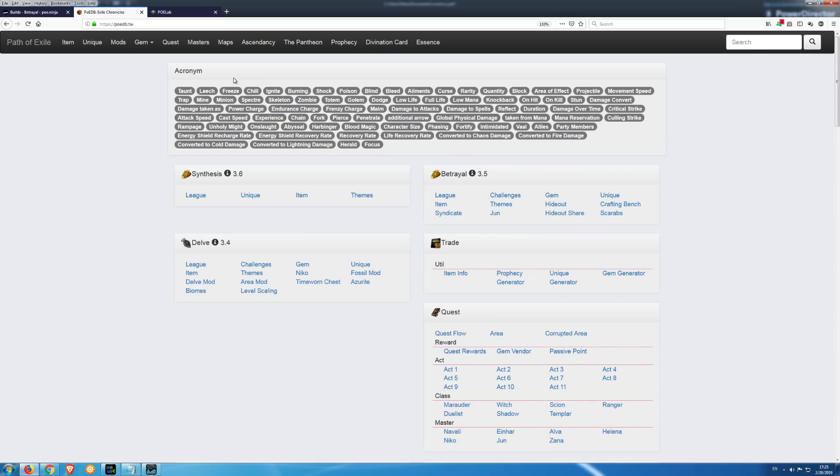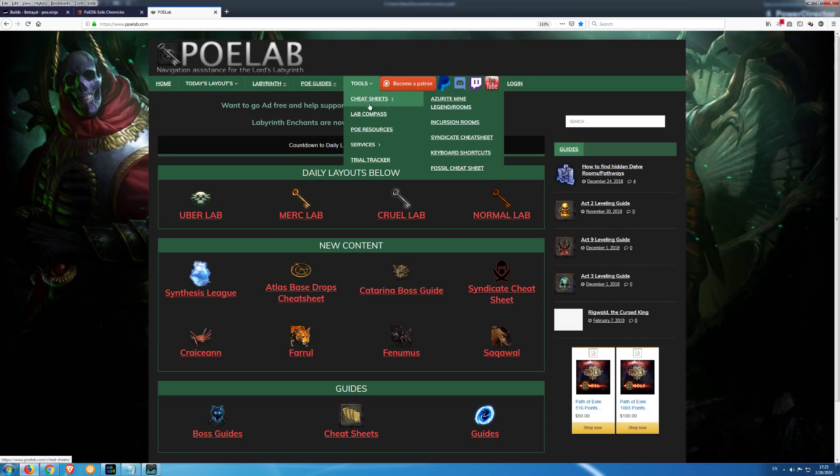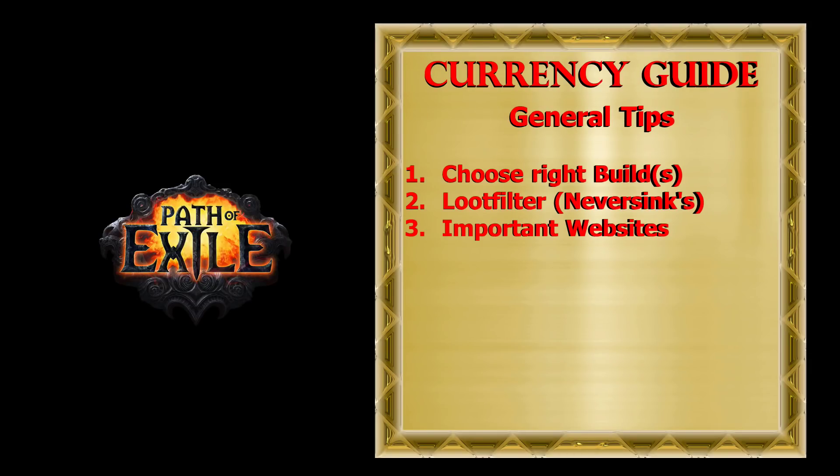For crafting I'm using the website PoEDB, and for labyrinth farming you should check poelab.com. There, beside the full labyrinth guide, you can find all kinds of other useful guides so be sure to check this website. Fourth, there are third-party tools that can help you be more efficient with your time, like PoE Trade Macro and Mercury Trade.